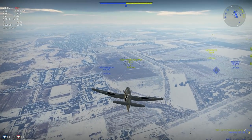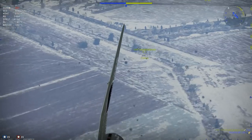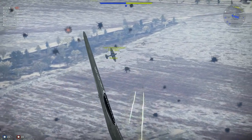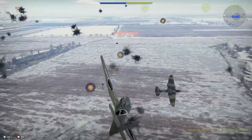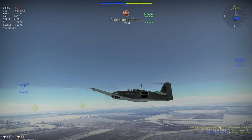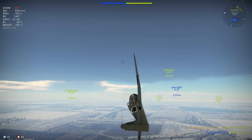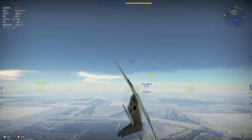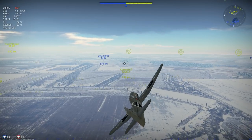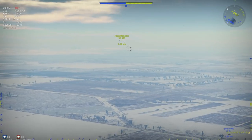Wir versuchen uns jetzt im Luftkampf einzumischen. Allzu wendig sind wir nicht. Wir haben eine Sturmowik, eine IL-2, und das ist eine sehr schöne Position. Das ist zugleich eine der schwächsten Positionen der IL-2 – ein Flugzeug, das durchaus stark gepanzert ist, aber wenn man es schafft, direkt ins Cockpit Schüsse abzugeben und das nicht von der frontalen Seite, dann hat man recht gute Chancen. Das Ziel ist nun anvisiert.